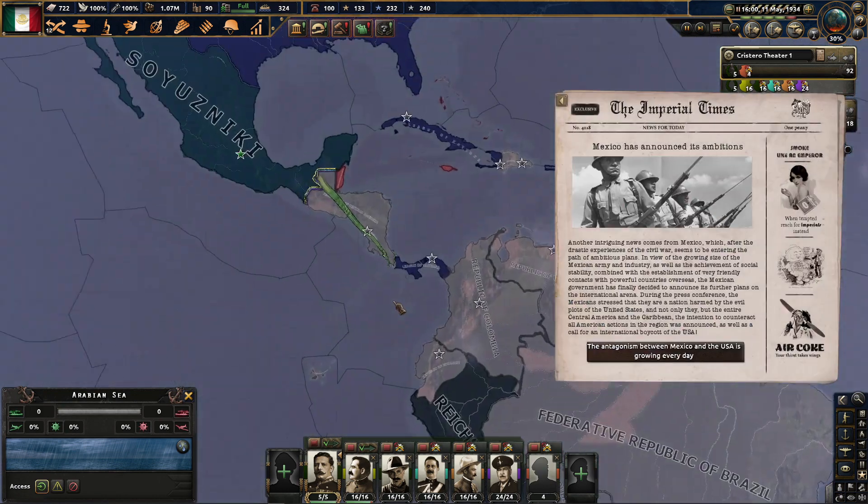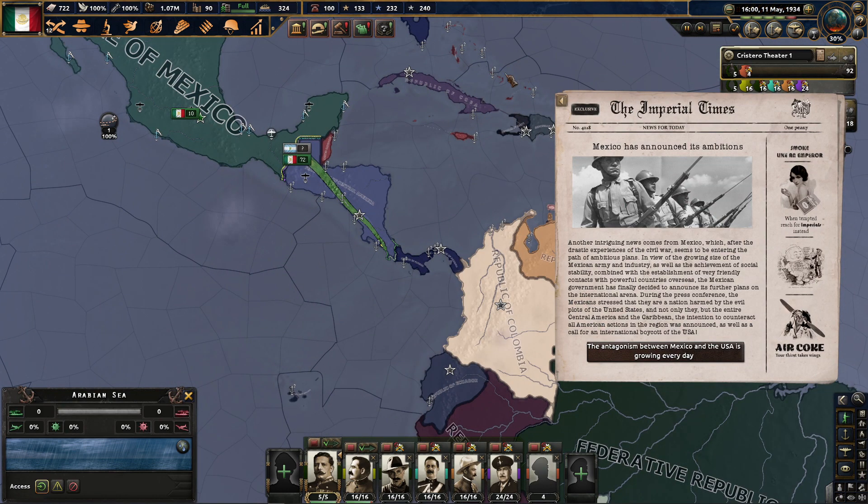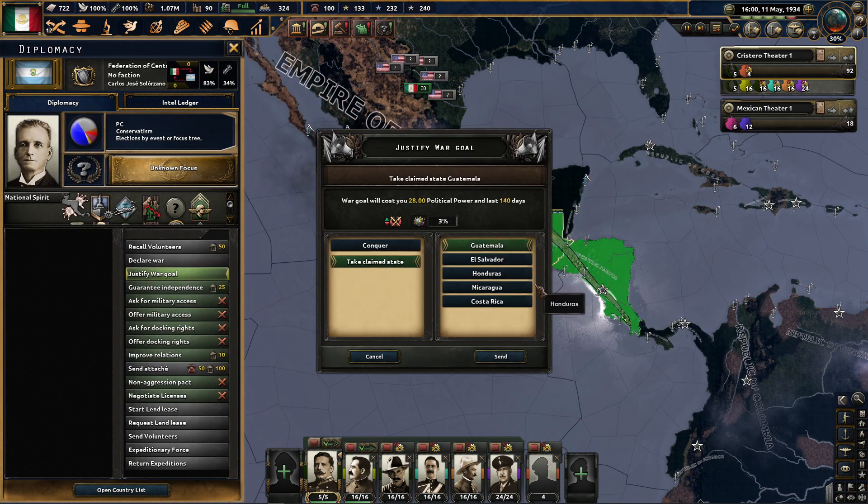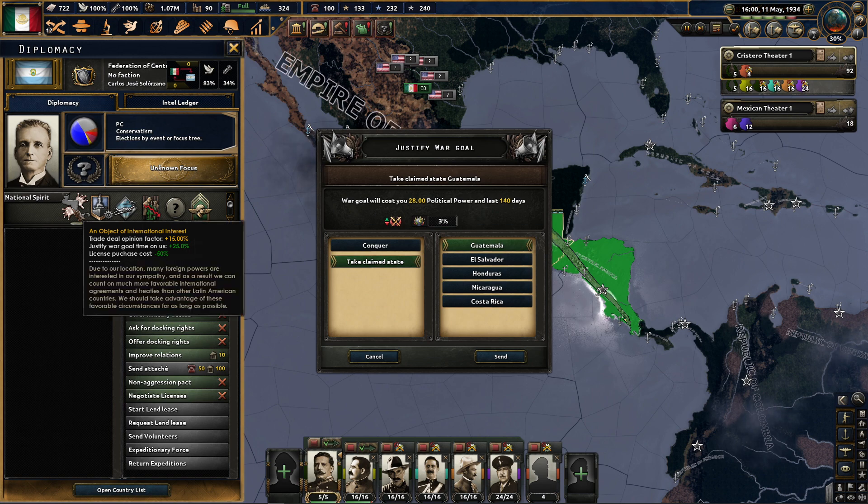Mexico has announced its ambitions. After the drastic experiences of the Civil War, Mexico seems to be entering a path of ambitious plans. In view of the growing size of the Mexican army and industry, the achievement of social stability, combined with the establishment of very friendly contacts with powerful countries overseas, the Mexican government has announced its further plans on the international arena. Mexico stresses it is a nation harmed by the evil plots of the United States — calls for an international boycott were announced. Antagonism is growing every day.